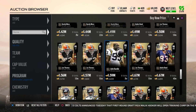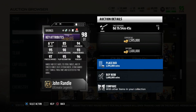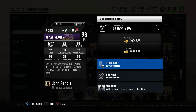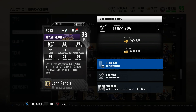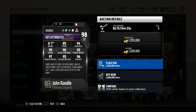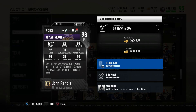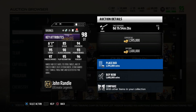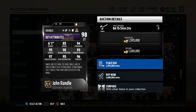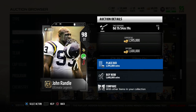Yeah, John Randall - 98 overall D-tackle with Jump the Snap. 85 speed, 94 strength, 95 tackle, 90 block shed, 93 power move, 97 finesse, 95 play recognition, and 96 pursuit. This is a beast card - 85 speed at the D-tackle position is insane. The 90 block shed is a little low - they should have given him at least 92 or 93 - but other than that this is a beast D-tackle, definitely a beast card.